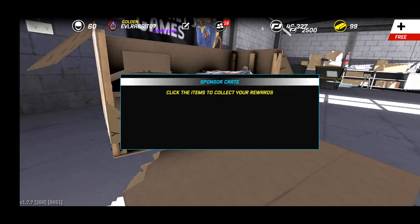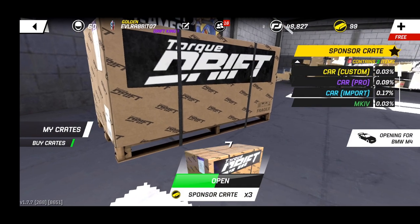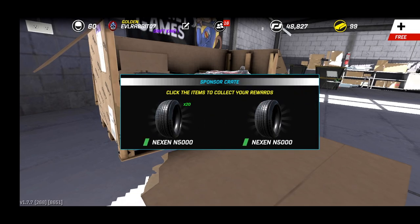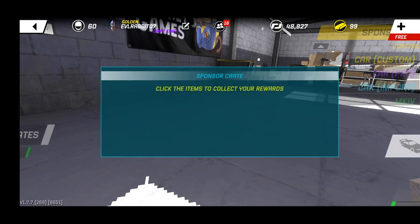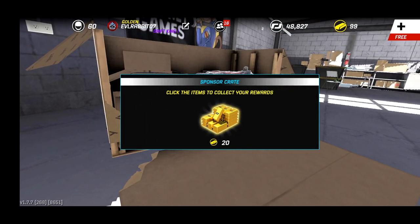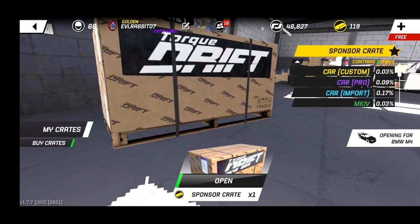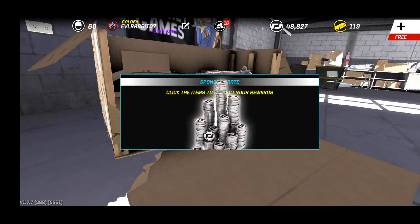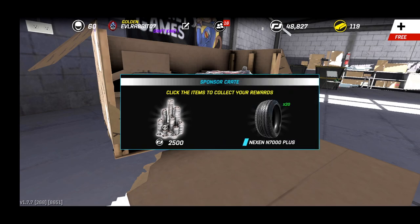Some more wheels — I think we have those already. Nope, we did not. We can sell the wheels; they come back with a pretty penny. More tires — always need more tires. Not. Some gold and intake — all right, fair. Final crate, and some money and some tires — surprise surprise, more tires.